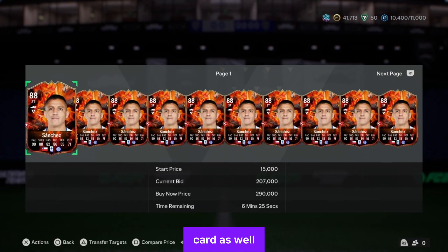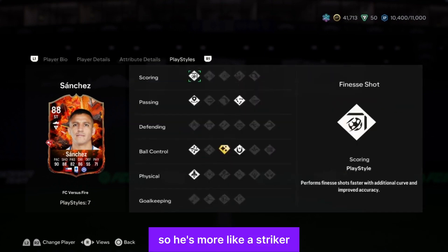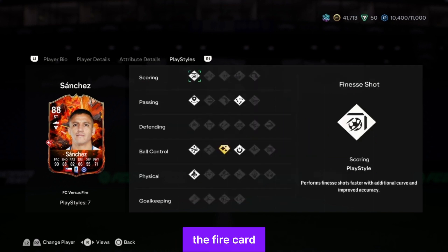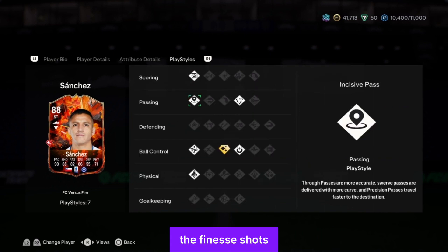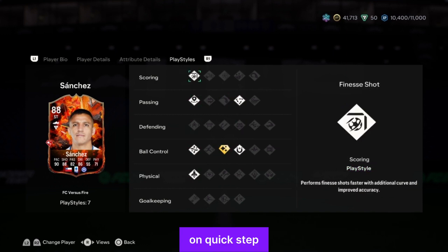Over to the Fire card — still 200k on the market. This time it's five-star skill moves, four-star weak foot. He can play CF — more like a striker — and this is the one people want. 92 acceleration and 89 sprint speed — crazy. Attacking positioning 93, finishing 87, shot power 88, long shot 90, volleys 89. Passing is awful — they basically replaced his passing with his shooting. Dribbling has gone to pace. 91 balance, 85 ball control.